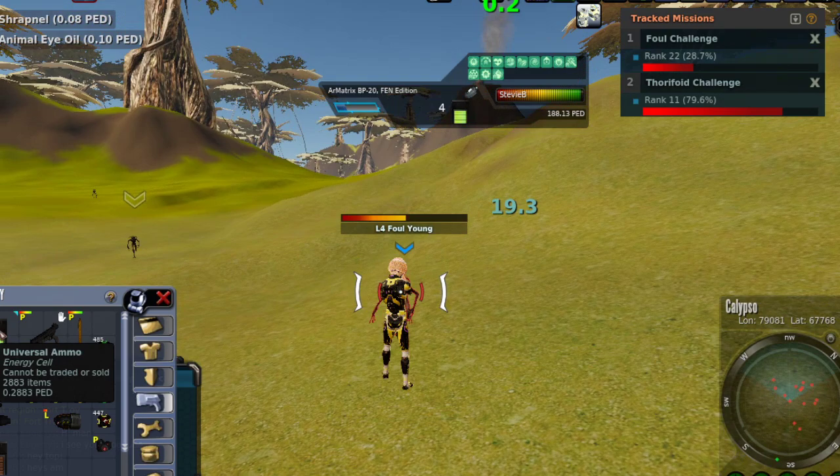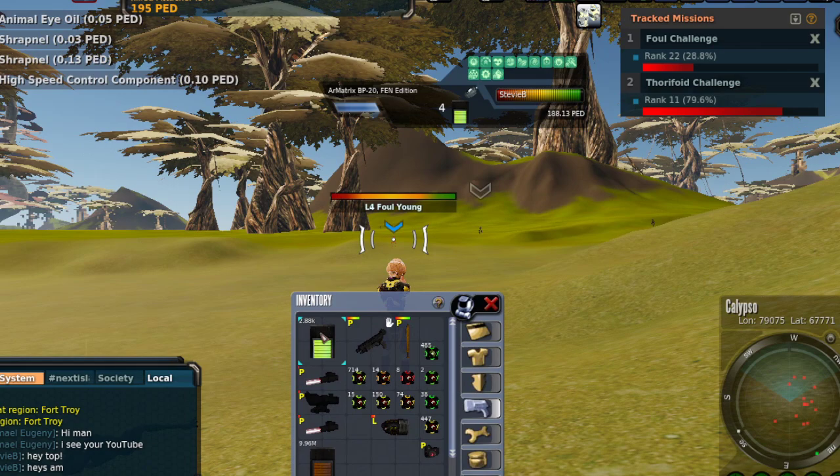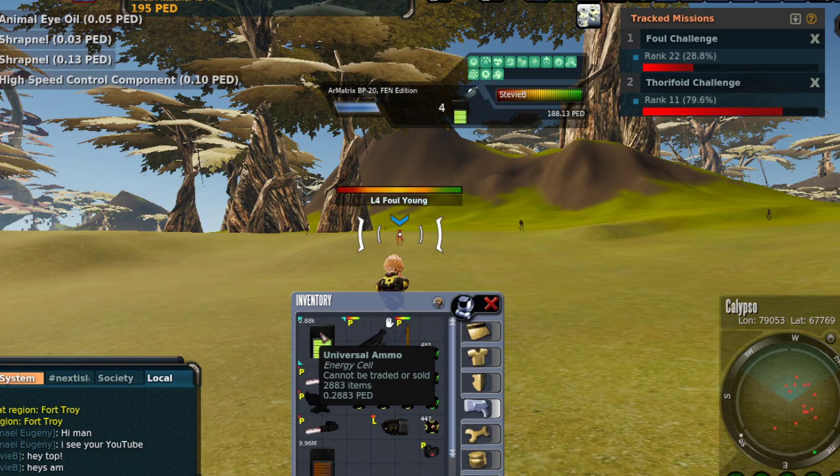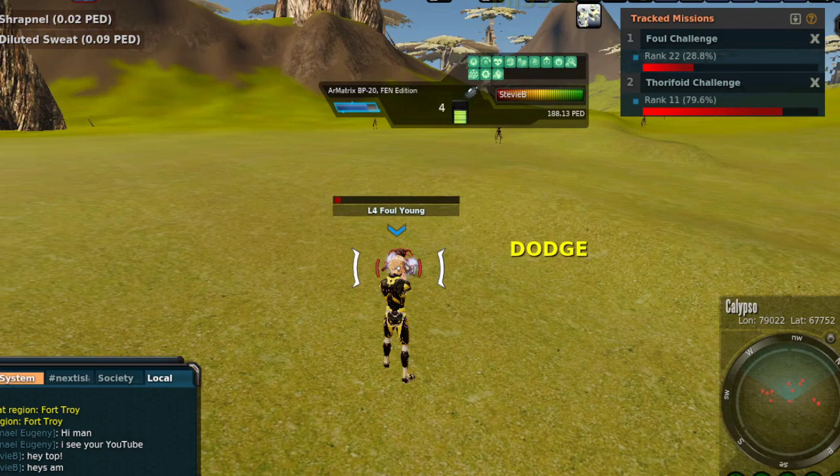Let me actually get some shooting here. Go to my universal ammo — notice it's not moving. I've got ammo left. I've got 2,883 universal ammo which should be like two to three shots. But notice it's not moving. The number's staying the same. Free ammo.